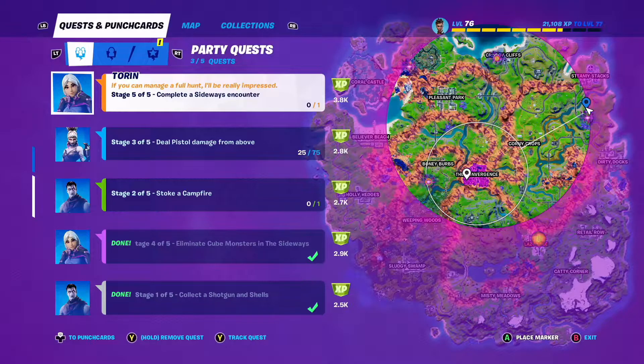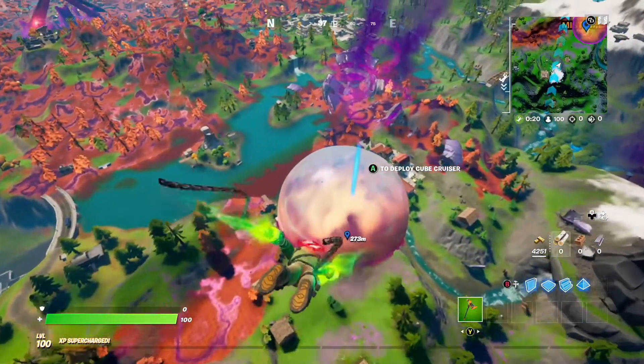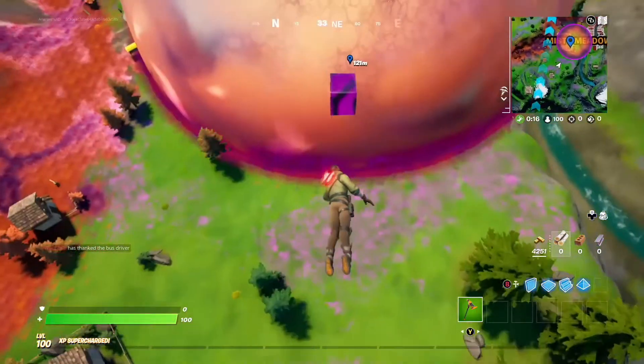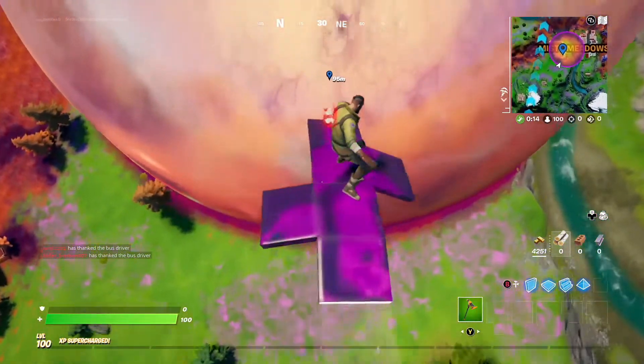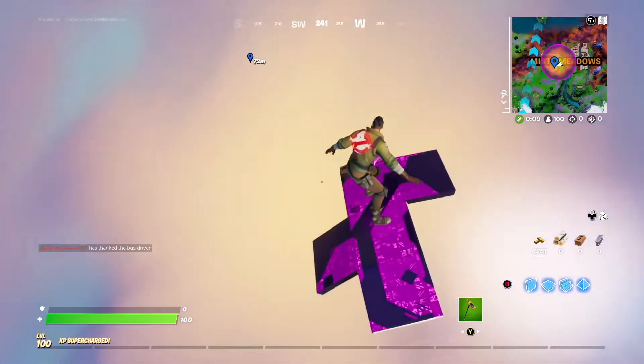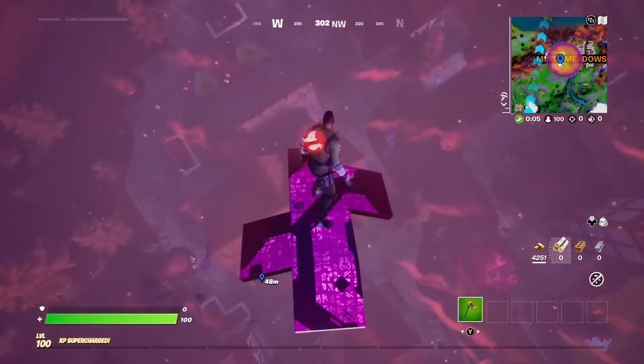Hello, in this video we're going to look at Tarin quest stage 5 of 5: complete a sideways encounter, and luckily we only need to do this once. After trying and failing several times, I've decided the best way to complete this quest is to go into the proper sideways first, pick up a sideways scythe from the chest around the central rock, and then go and find a sideways anomaly — so that's what we're going to do.